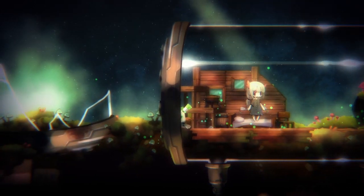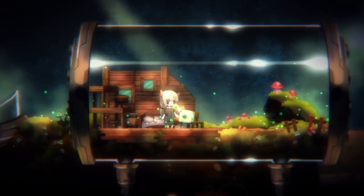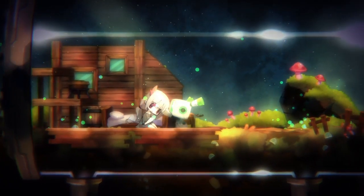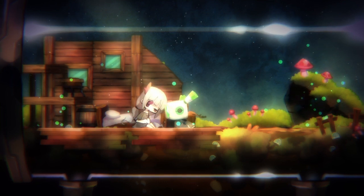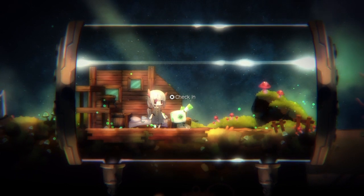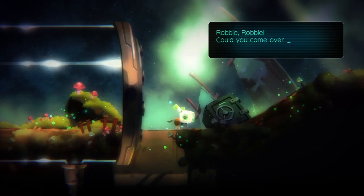In this game, you play as a robot named Robbie and you basically babysit the last human on Earth named Toriko. Toriko needs to live in a special environment, which is closely related to a bottle, and you need to provide for her. So in this game you go out into the wasteland, you gather resources, and you come back and prepare things to keep her alive.